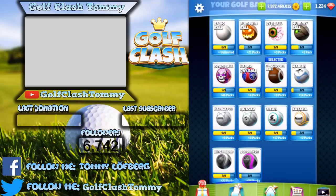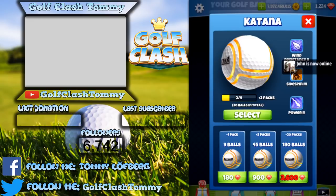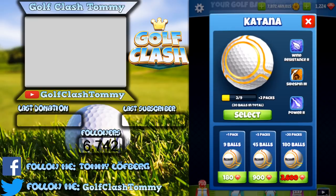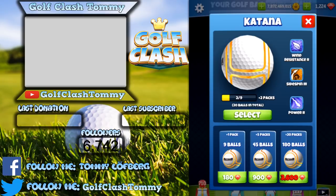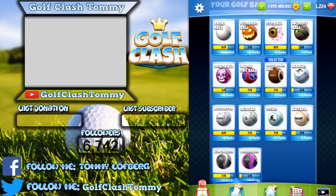Then we come to one of the worst balls in the game — the Katana. I think it's one of the worst because of the price combined with the lack of power. Sure, it has max side spin, but you almost never use max side spin. What you want is wind resistance and power. I have never bought a Katana and never will. Maybe use it in the higher tours around 2-8 to 2-10 just to use them up.